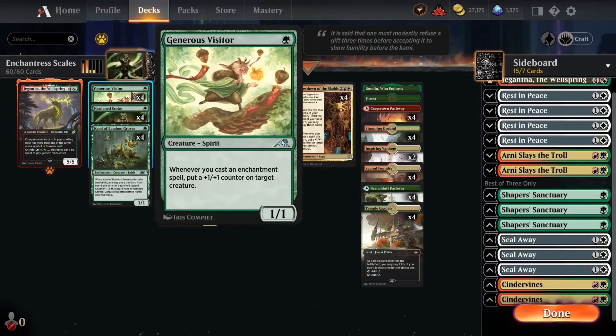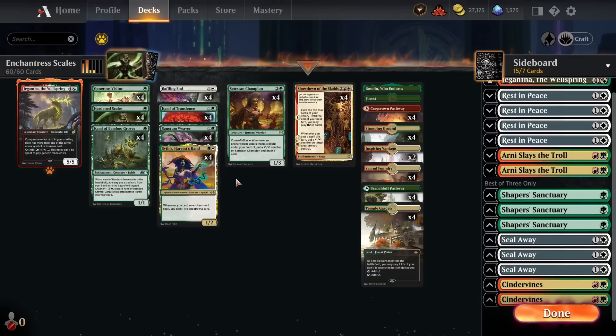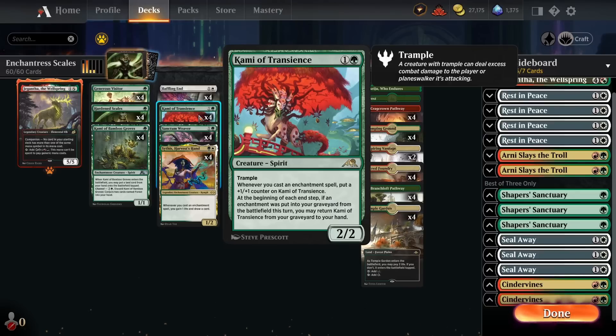One downside of Generous Visitor is if the opponent plays a bunch of chump blockers and goes wide, it can be difficult to attack through. That's somewhat mitigated by spreading +1/+1 counters around to make all our creatures big. But Kami of Transients having trample is really huge because this deck can have insane combo-ish turns — with Hardened Scales in play alongside Sanctum Weaver and enchantments we can cast, plus the second or third chapter of Showdown of the Scalds, we can often put so many +1/+1 counters on Kami in one turn that it becomes a 20+ power creature and one-shots the opponent out of nowhere.